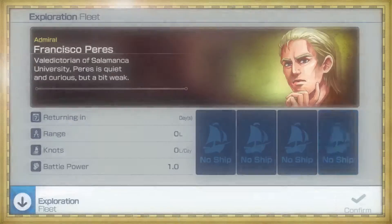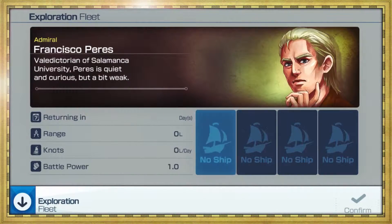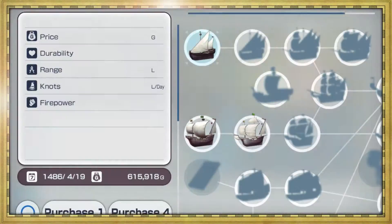To begin an exploration, you must choose one of your admirals, then select the type of ship you want to add to their fleet.